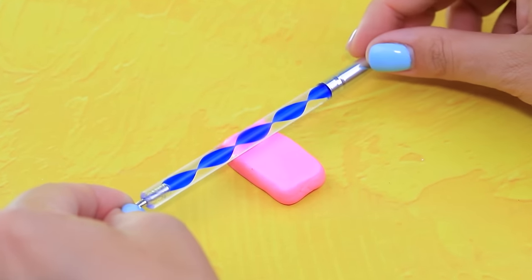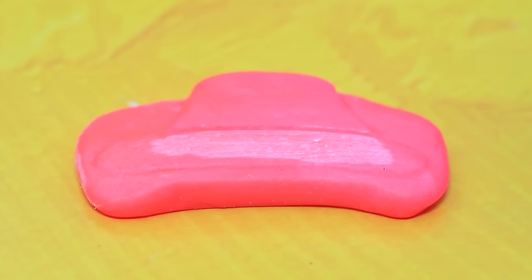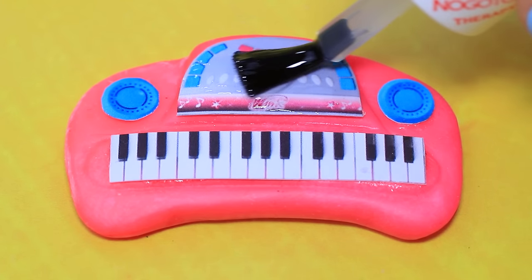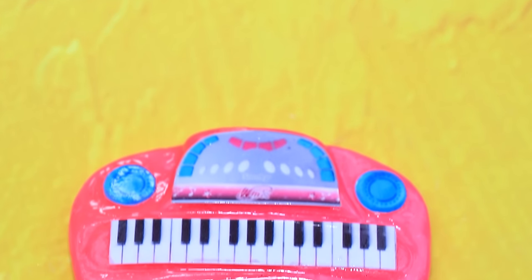Knead the clay with a rolling pin and give it the shape of a synthesizer. It's almost ready to make music — the speakers and control panel are here. Cover it with clear nail polish. We are waiting for new tracks from our young musicians!